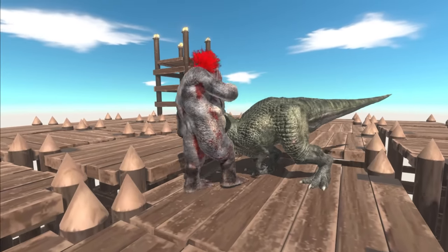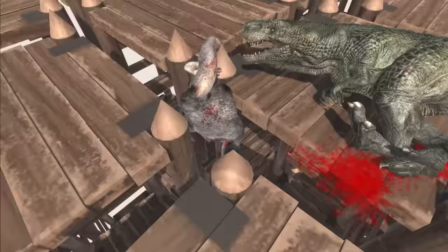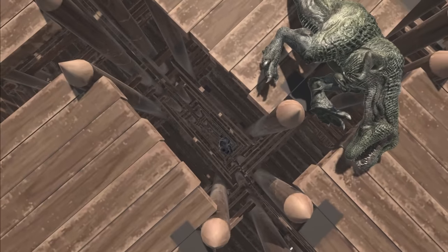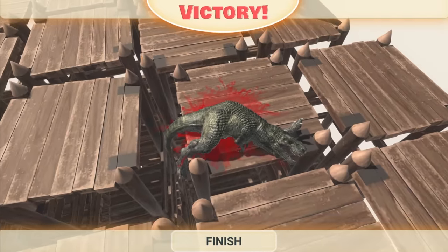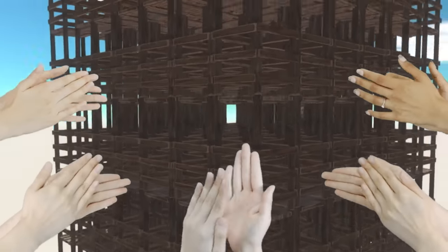So we have Goru versus the T-Rex — a classic battle. Let's just see what happens, shall we? T-Rex is biting his face off right now. Oh no, Goru's falling down the crack! He's going down! He's probably gonna take a lot of fall damage and most likely die. He's still going. There's not really much that T-Rex can do now. Goru's still alive down there, but the T-Rex died. So the physics are a little bit weird in this game with the platform being this high up. It did not collapse.